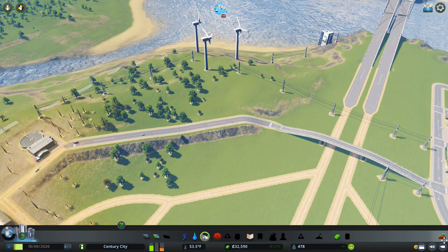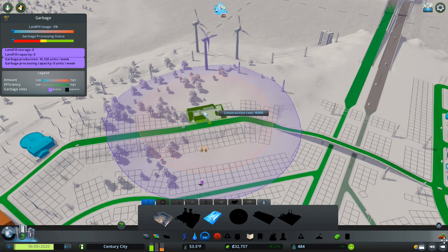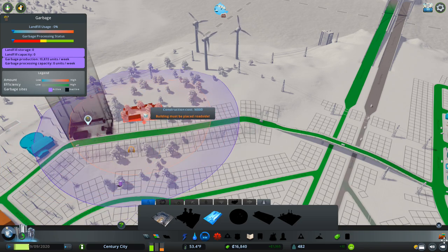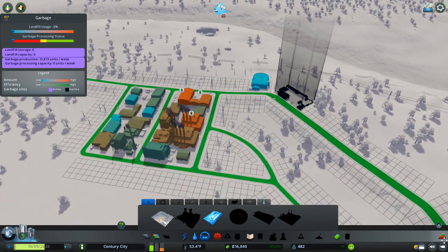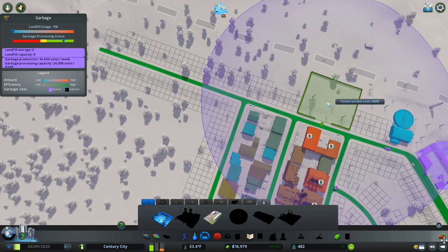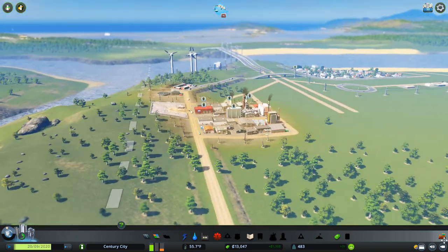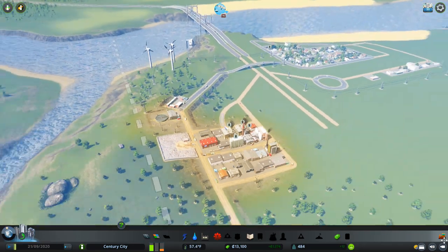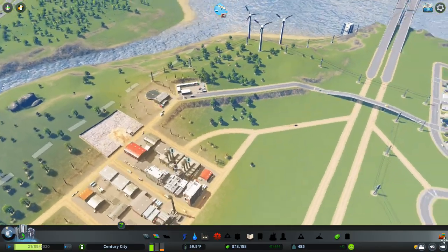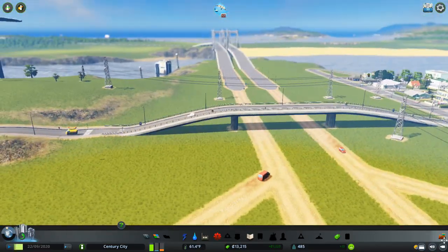I'm happy with the way it's coming down lifting up there. Now I am going to put the recycling center straight down - this one's from the Green Cities DLC and it certainly saves a lot of landfill by recycling. But I'm going to put a landfill down as well, and these two things combined at the start is really going to help us get on top of all the garbage collection. That was quite a lot of money to spend right off the bat, but I still think that would be worthwhile. Now the garbage trucks can come along here and just drop down into our little city.